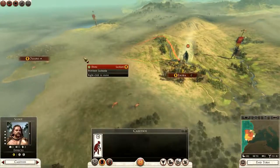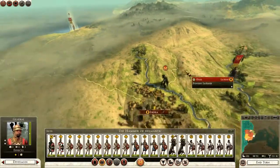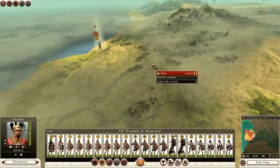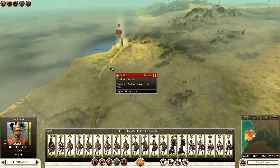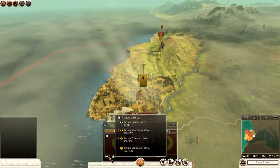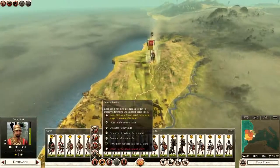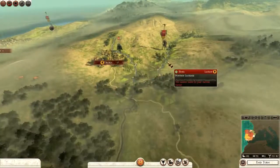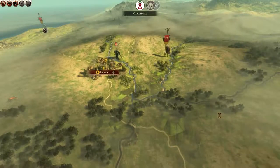I will actually move my spy up before I move this army. Ebora is up here somewhere I think. Let's see — get an idea of what they've got. Quite a lot of men in there as a garrison, plus five there. So for now I will just fortify my position there and then try to take Ebora. In the meantime we shall end turn and see if anything interesting happens.